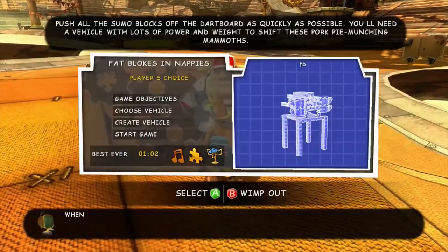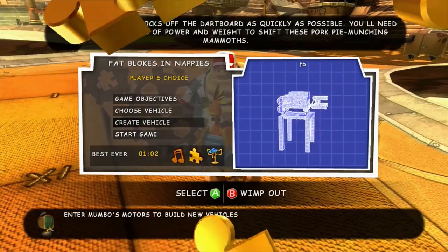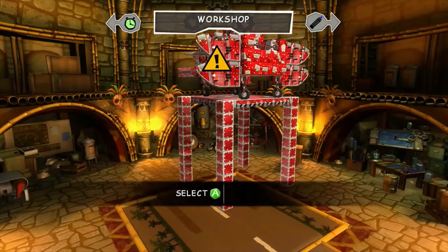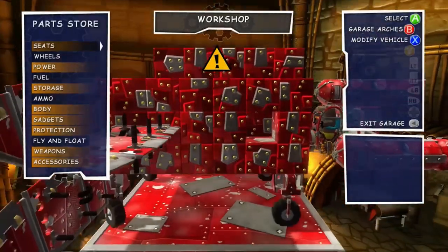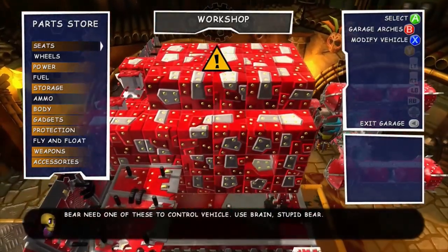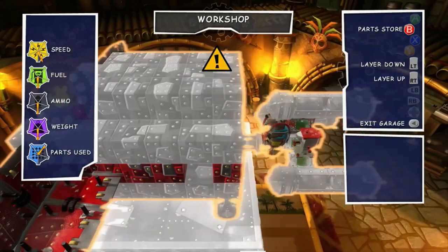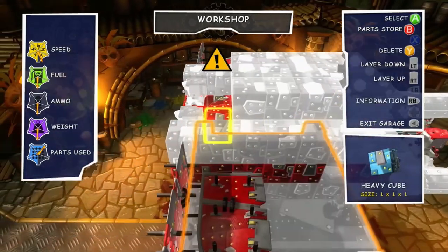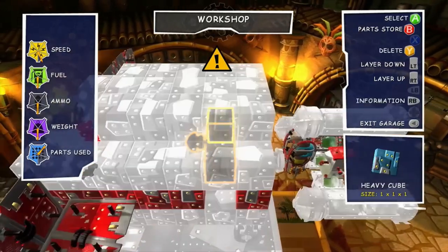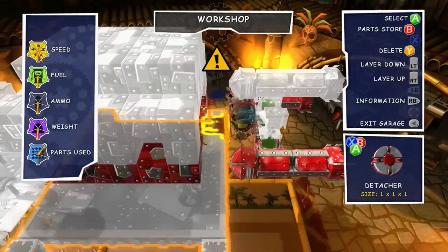I think these guys look like fat guys in diapers - not that Piglet's wearing a diaper, he's not wearing anything. Look at this vehicle! Basically it is a monstrosity that sits on a tower, and you launch it by starting the game. You don't even have to hit the gas or anything - it will actually start moving before the game even begins. It's got the hyperdrive embedded inside.